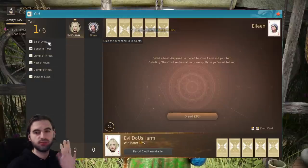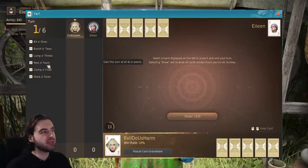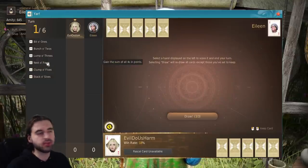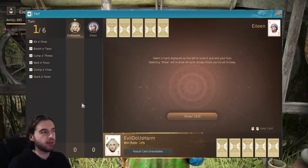So there'll be six hands of YAR in this game, and across those six hands I need to figure out how to meet each of the different criteria. This one's pretty straightforward — it's five sixes, five fives, five fours, five threes, five twos, or five ones. If you hover over any one of these things, it'll tell you what the criteria is for it, so you don't need to memorize all this. Points are scored in this game based on the total value of all the cards in your hand that meet a certain criteria.